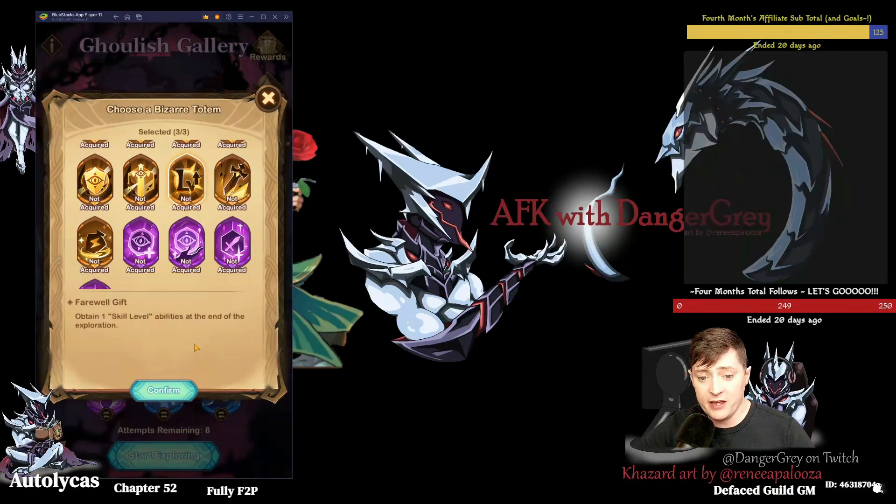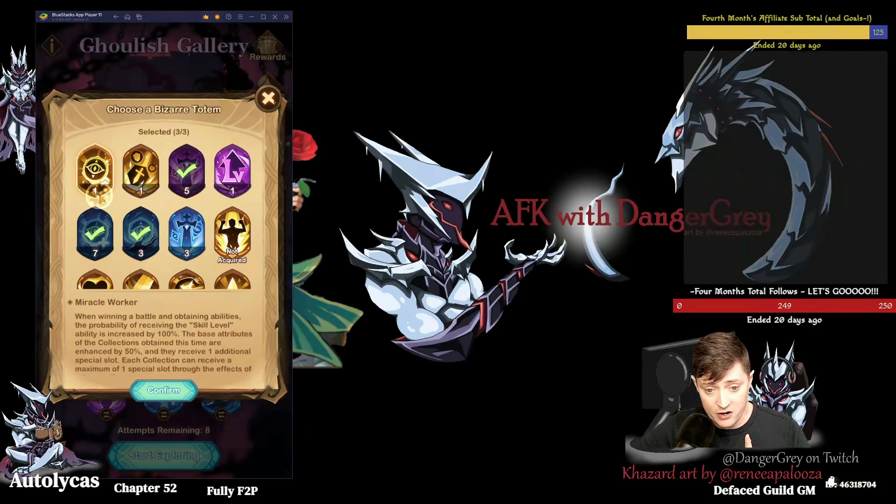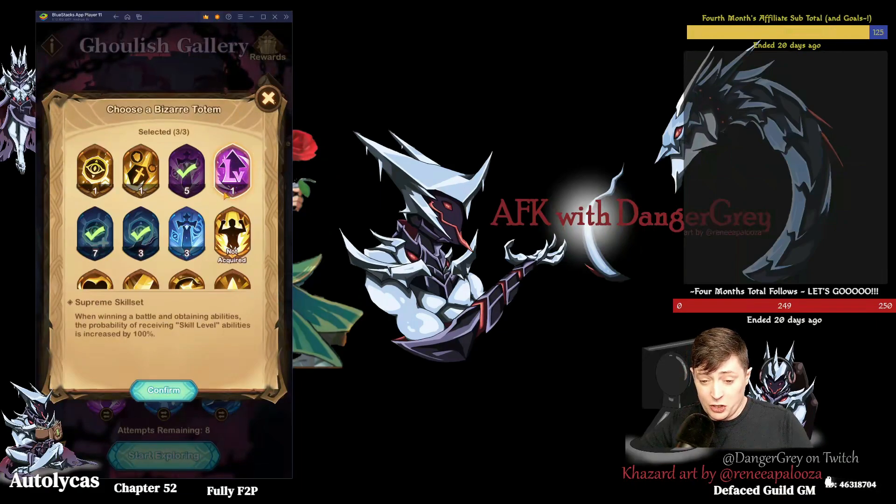You only want to use the Miracle Worker totem if you also have a Farewell Gift — obtain one skill level ability at the end. So you get the ultra rare rock for a skill level up by using this; it guarantees it. It's called Farewell Gift — it says LV on it. If you combine that with the Miracle Worker, they're both golden totems, you have a guaranteed first extra ability and the possibility of getting that second ability. What the third totem you'd want to pick is — my guess is there's a purple version called Supreme Skill Set, which increases your likelihood of getting the skill level up by 100%.